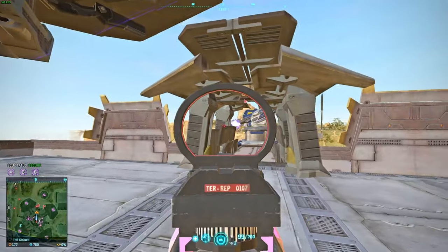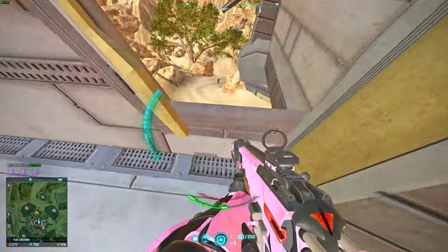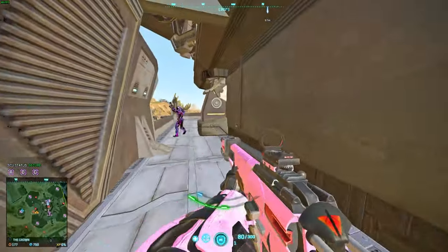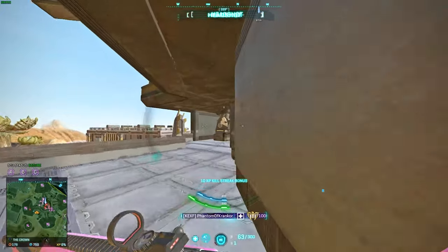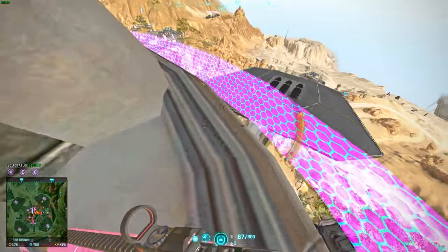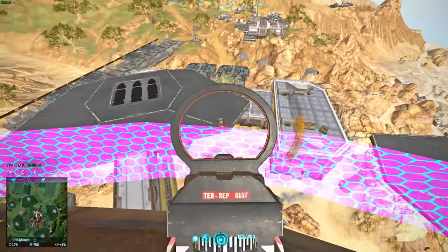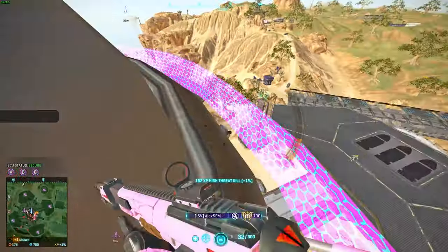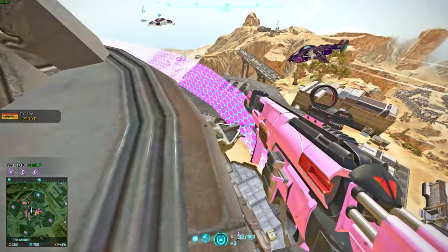When you're in a terminal trying to resupply, hold down E and it'll resupply faster than if you just tap E repeatedly, and it will exit the terminal for you automatically. Also, press F1, F2, F3, F4 and 1-2-3-4-5 to navigate terminals way quicker than moving your mouse. It's just way quicker to go through loadouts that way.